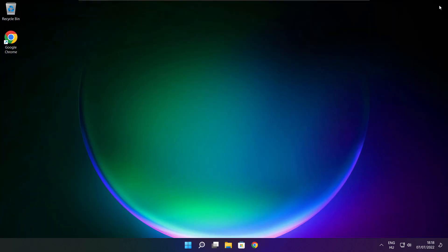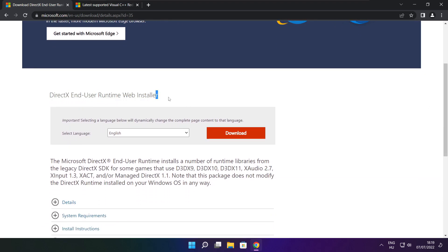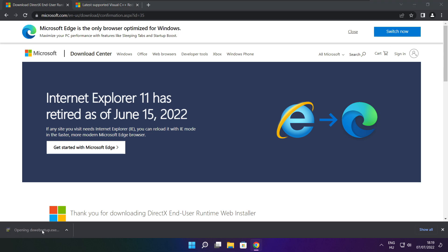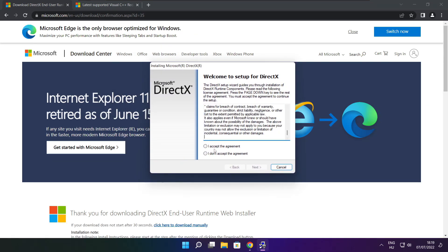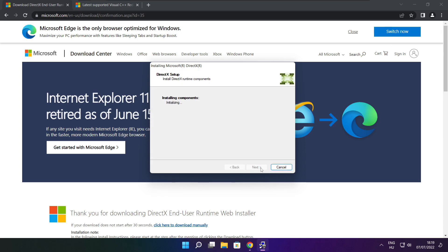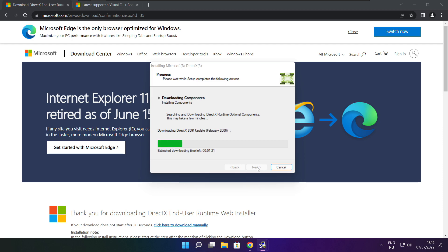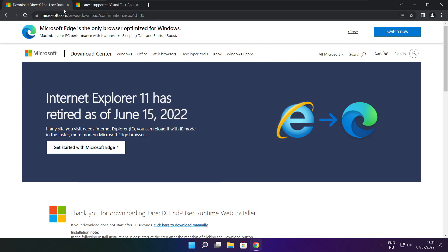After completed, click close. Open internet browser. Go to the website, link in the description. Click download. Install downloaded file. Click install. Click I accept the agreement and click next. Uncheck install the Bing Bar and click next. Installation complete and click finish. Close DirectX website.